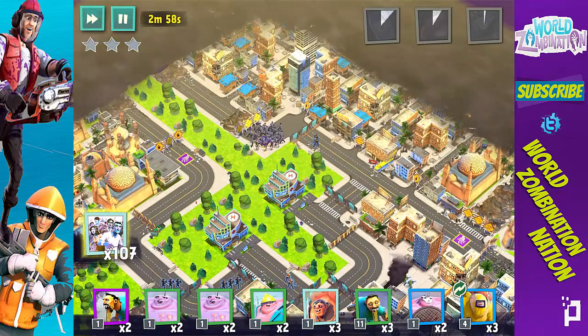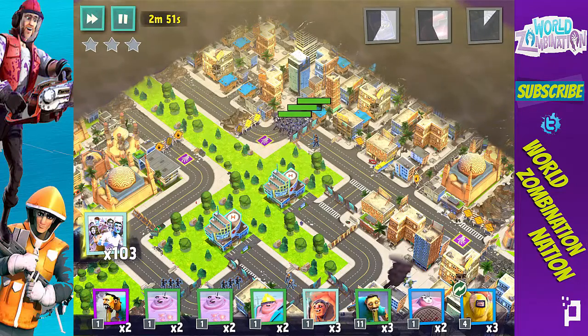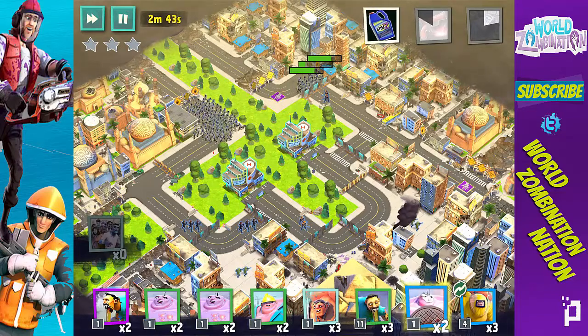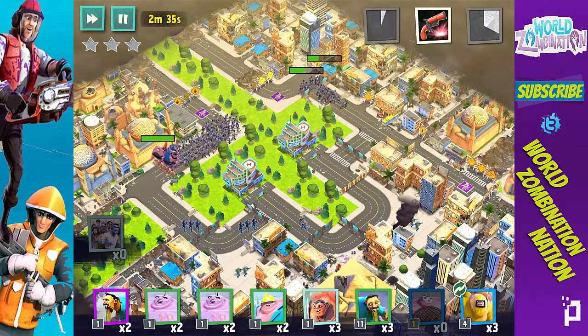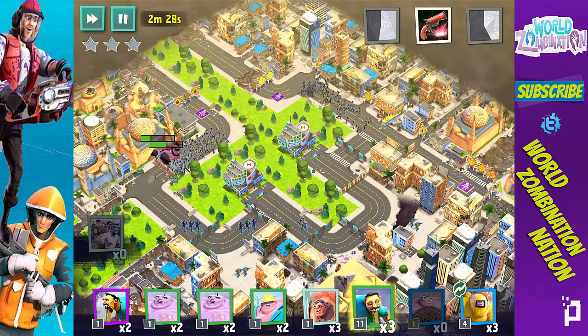I'm going to start throwing some Zombies right here and once they get through that wall they'll pretty much wipe out all of those machine gunners. Let's work on getting through these walls and getting to those Commandos. I'm going to use my Titans up front because they may be resistant to those Commandos — I think Gunfighters can't get to them, and these are a different type, so it's definitely possible.